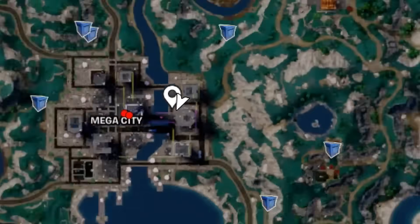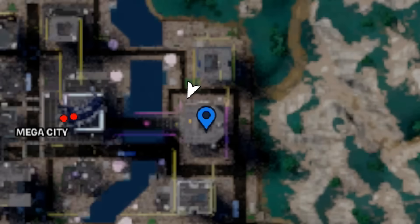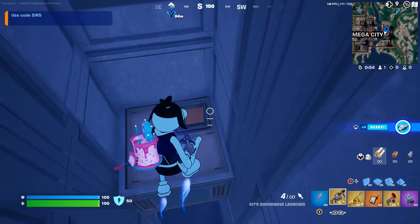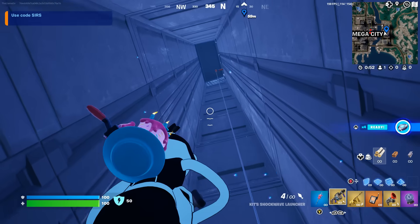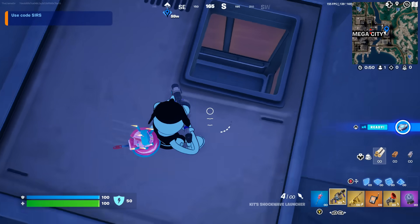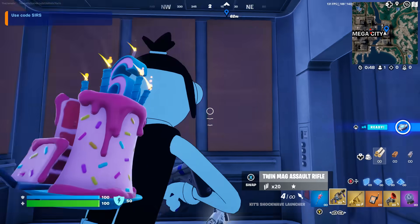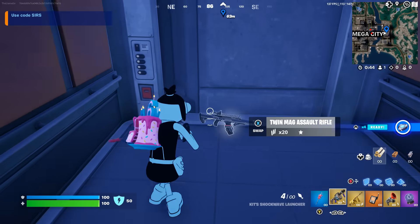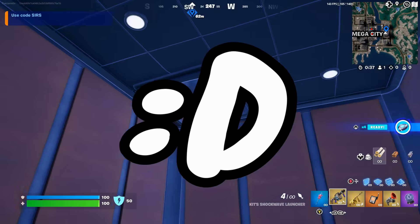As a bonus secret, if you go over to this specific building — I may have shown you this before — there's a secret spot inside of the elevator. If you use the zip line up, you can go to this elevator and hop through the top of it to get into this cool secret room that even has a secret loot spawn. This still exists this season, so that's pretty cool.